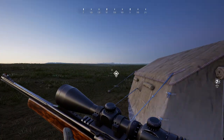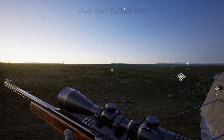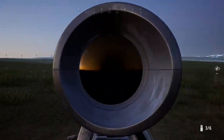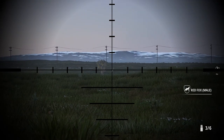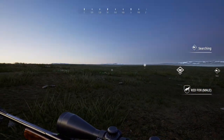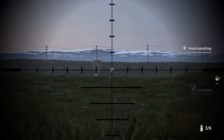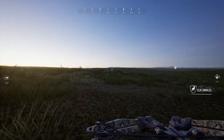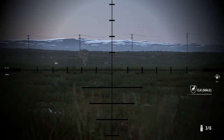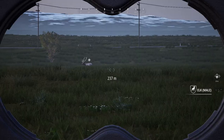Hello everybody, we are back on Hunting Simulator 2. Recently I put up a poll asking what you guys would like to see me do in the game next, and stand hunting won by an absolutely huge amount. So we're going to be looking for a hunting stand and trying to get some kills from it. There's a ton of animals around this tent, so maybe if we get lucky we can get over to that stand. I did bring along the crossbow because bow hunting was another very highly requested thing.